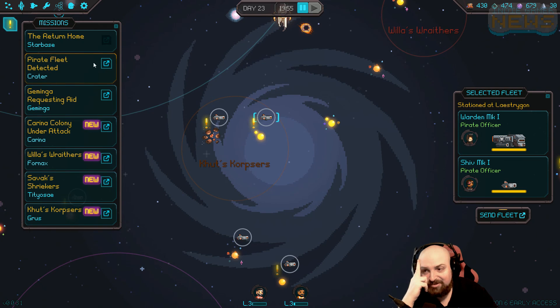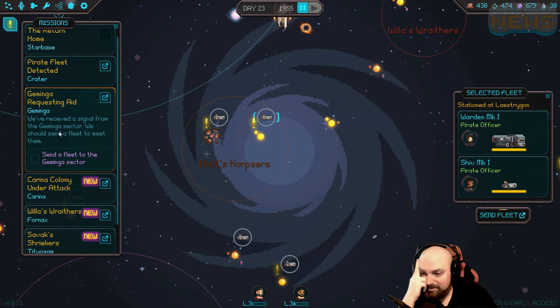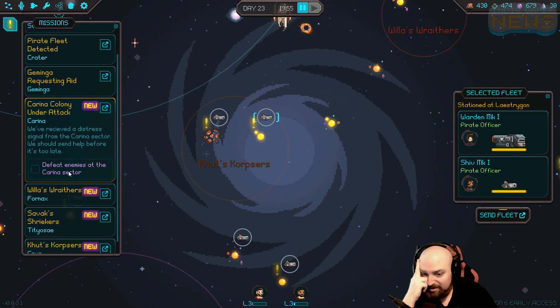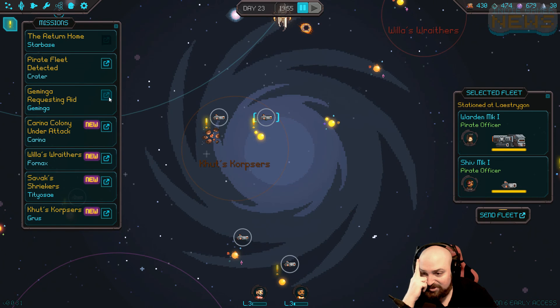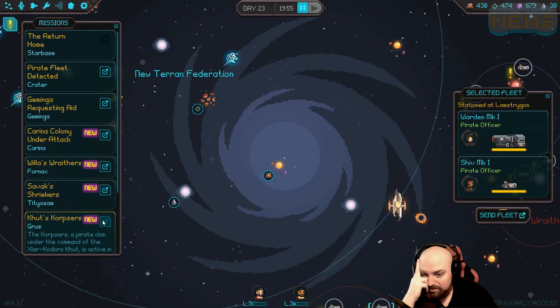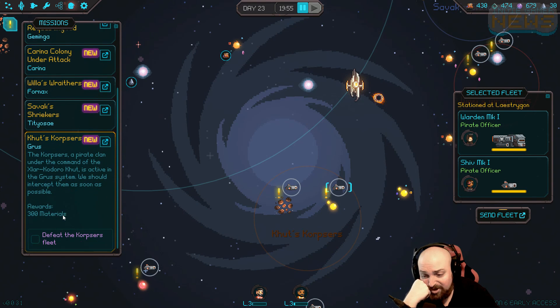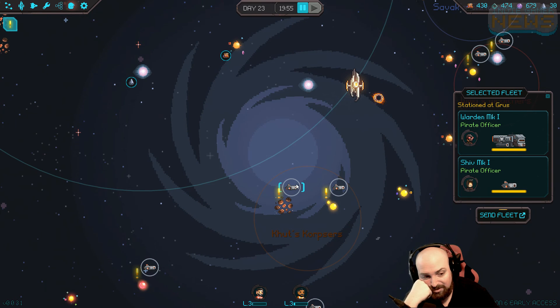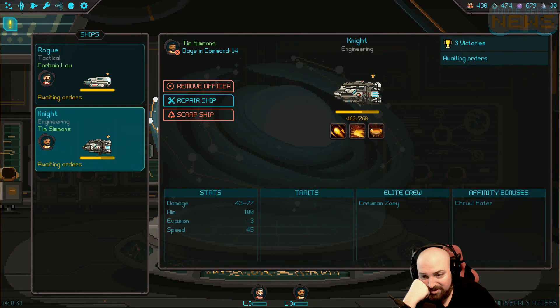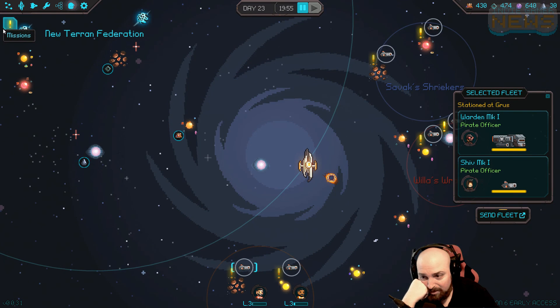These guys are still just pirates. Let's take a look at the actual missions here. Defeat the pirate fleet, get dark matter. Kurt's Corpses - a pirate clan under the command of Zlar Kathar Kut. These all sound like Game of Thrones things. Active in the Group system, we should intercept them as soon as possible - 300 materials. Yes please! Let's see what we can do against those guys.